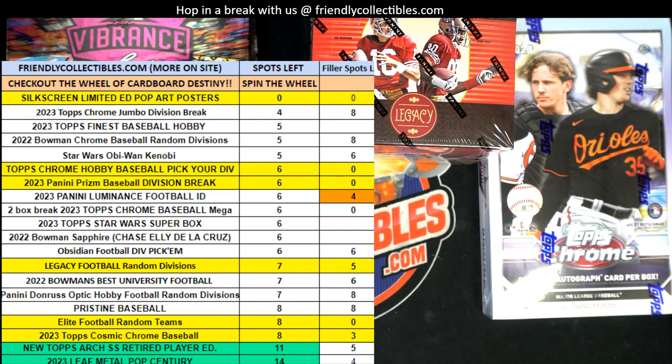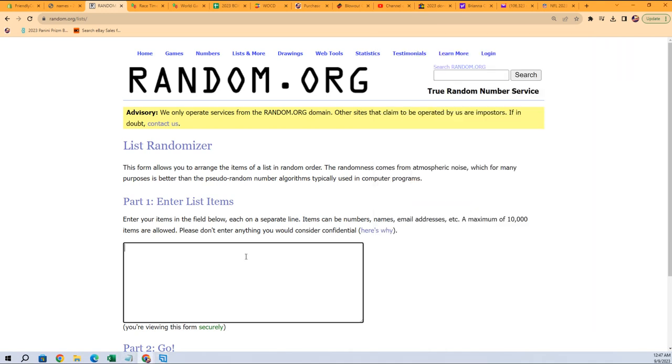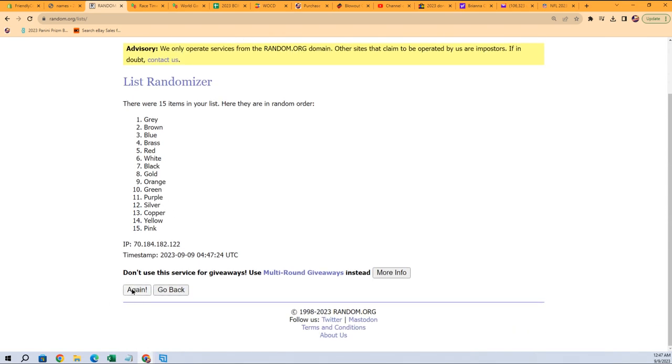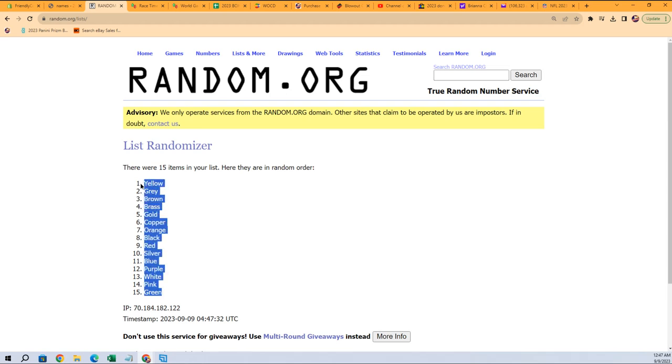Let's do this pop art poster break — this is gonna be fun. Everybody gets a color in the break, so there are 15 colors and we're going to randomize through them seven times. That's one, two, three, four, five, six, and seven. Green is at the bottom, yellow is at the top.